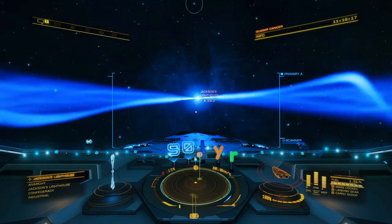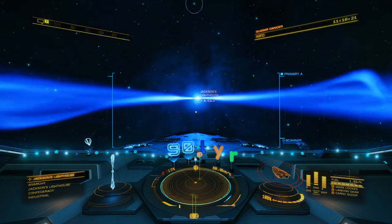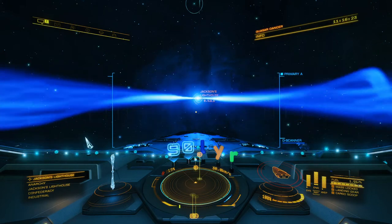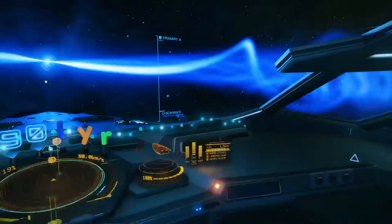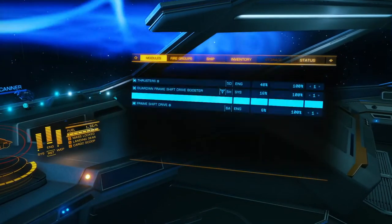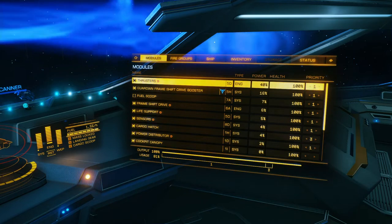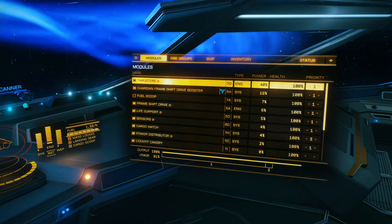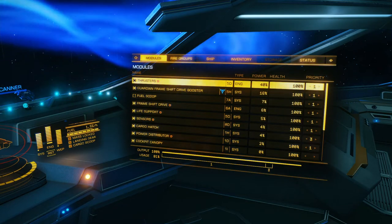G'day folks, there's a reason I'm sitting here at Jackson's lighthouse. As you can see by the dashboard, the 90 light year Anaconda is here. I haven't gone for the full jump-on build, which would probably only squeeze about another three quarters of a light year out of it, which I don't need.